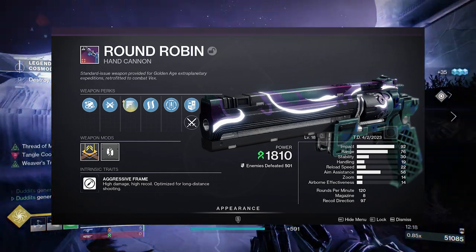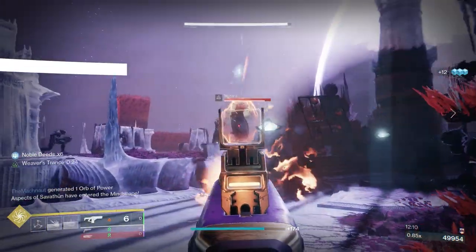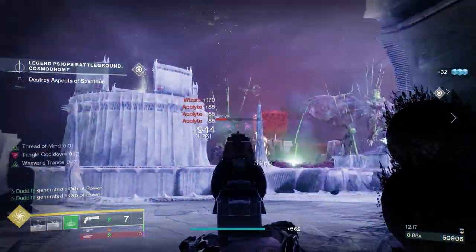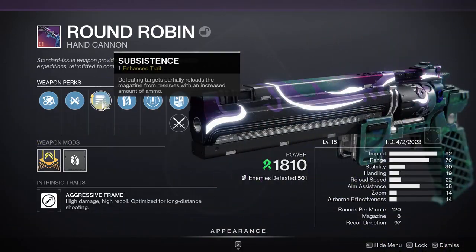I did a video on this not so long back with the normal version of Subsistence, but with the enhanced version I've also got another perk called Hatchling, and these work perfectly together. Stay tuned — I'm going to break it all down. I absolutely love this hand cannon.